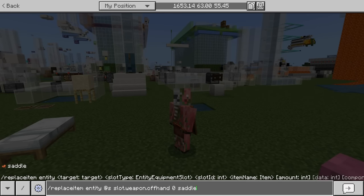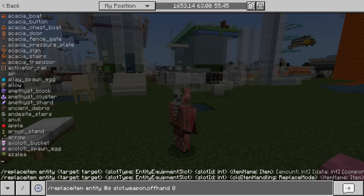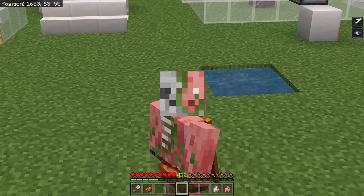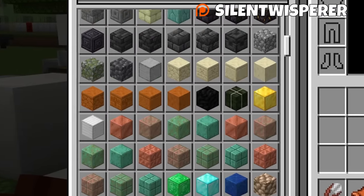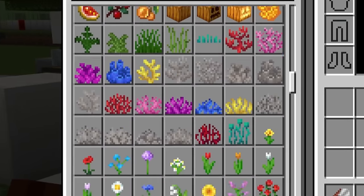You can try this command out yourself: Replace Entity @S, then Slot Weapon Offhand 0. Try out any item in the game that you want, and if you find anything cool, let us know in the comments below. I'm sure there's a ton of different stuff you can try — there are literally like 20,000 items in this game, so I'm sure one of these does something interesting and fun.